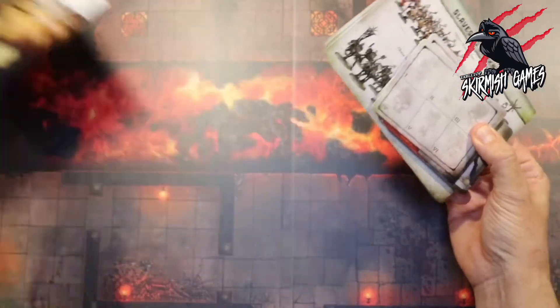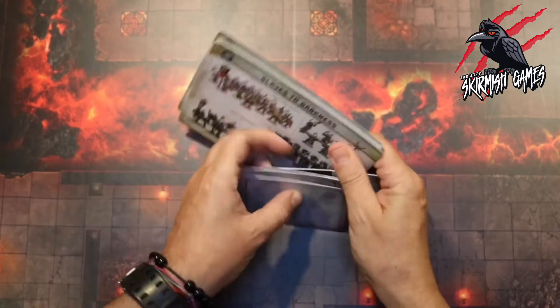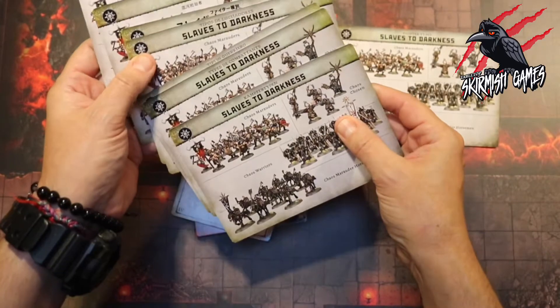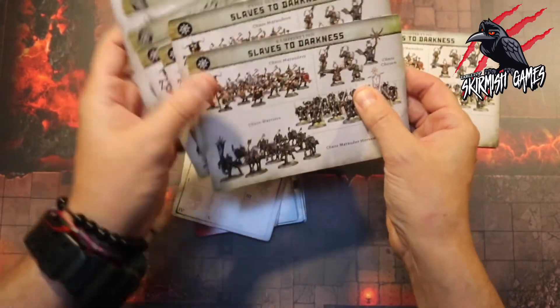We opened them already, we couldn't wait. So just like with all these card packs you get the English and then you get all the different ability cards and fighter types in different languages.